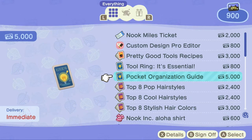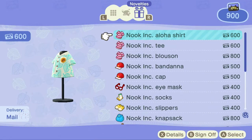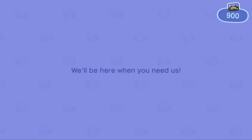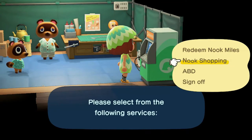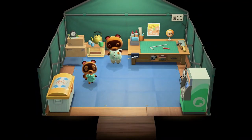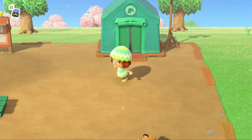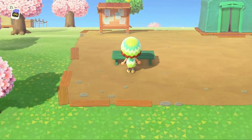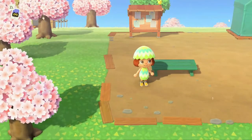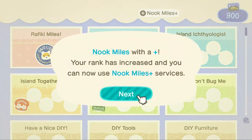My assumption is this is going to give us bigger pockets. But now we have to get another 4,100 miles. So we need to get some miles. Let's check out our Nook Miles and see what we can do to earn them — we've got quite a few to earn. Nook Miles with a plus — your rank has increased and you can now use Nook Miles Plus services. This looks a little different now.